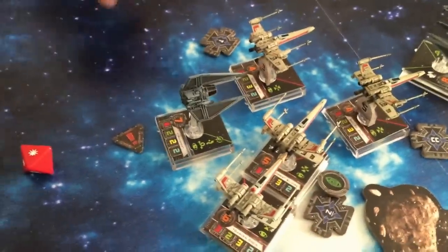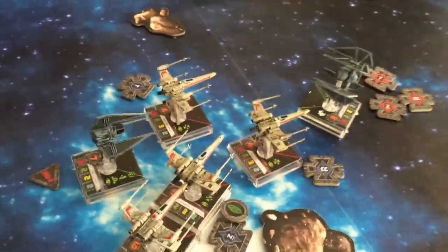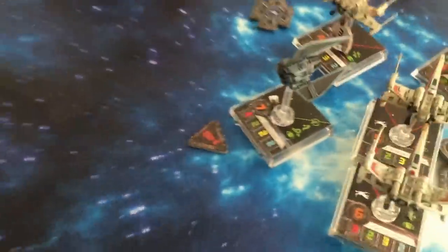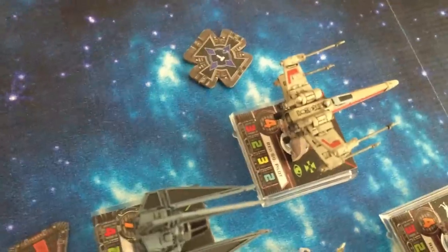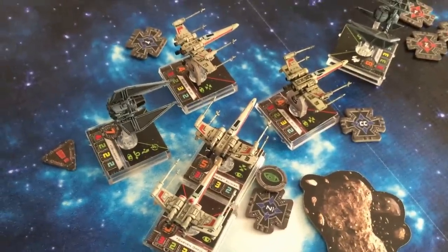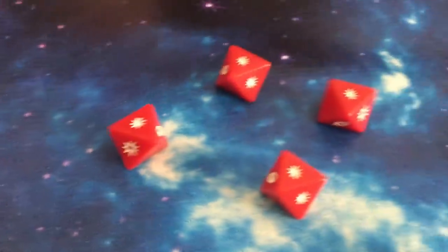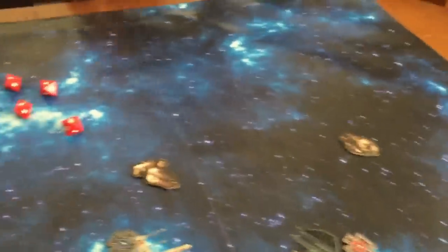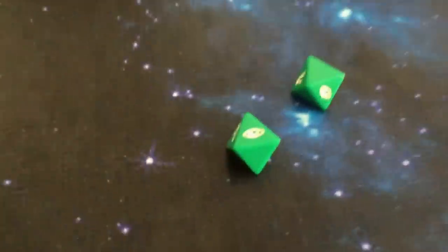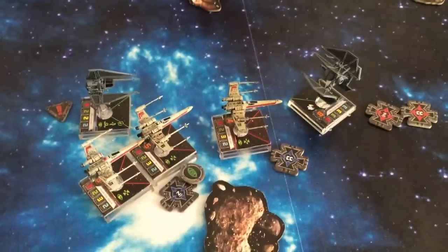Next up is your pilot skill seven — Rexler Brath will attack my number four. Rexler's special ability: after an attack that hits, you may turn one of the defender's damage cards face down into a critical hit. You're going to attack at range one — five attack dice. Four hits and a focus. I roll two defense dice and get nothing useful. Four hits — this X-Wing is now off the table. Now my X-Wings finally get to shoot back.